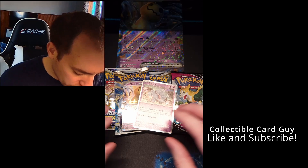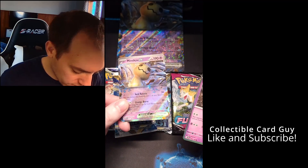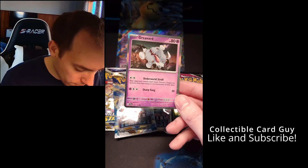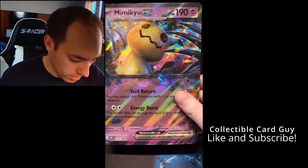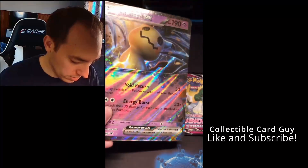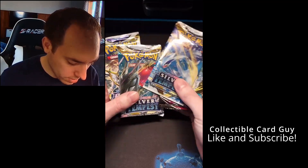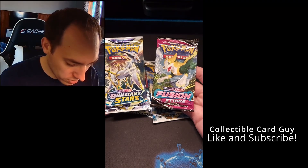So we've got everything out of the box now. We have our two promo cards — a Mimikyu EX nice holo promo card and a Greavard promo card as well. We also have our oversized card, which these tend to get damaged and curl up, so they really don't hold any value. And we have our four booster packs: two Silver Tempest packs, a Fusion Strike, and a Brilliant Stars.